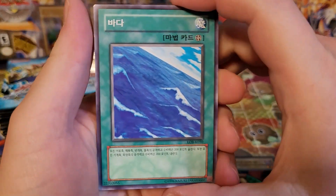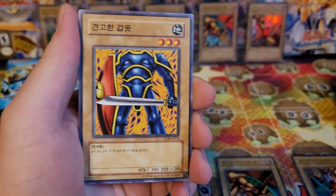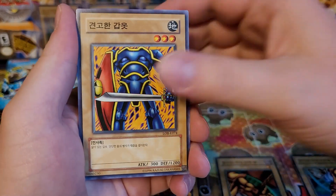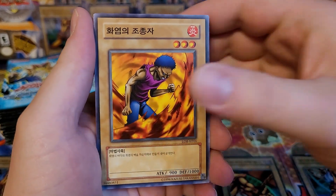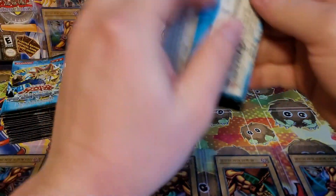First pack: Umi, Petite Angel, Hard Armor, Flame Manipulator. And no — oh, just an Arm Ninja. Freaked out a little bit there, guys. Just an Arm Ninja. No reason for concern.